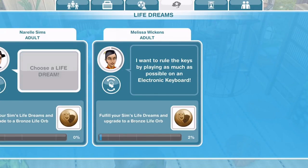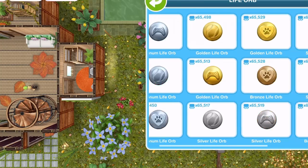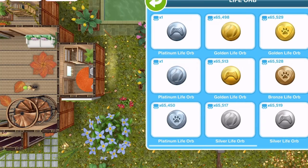We can see in here any of my sims that are working towards a life dream. I've only got one at the moment — we have Melissa, the second one along, who is working towards an Entertainer's Bronze Life Orb. There are four different life orbs: Bronze, Silver, Gold and Platinum.